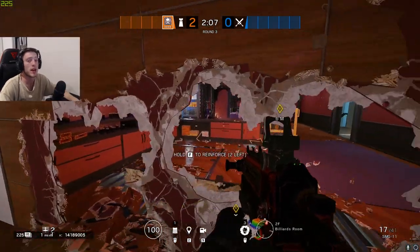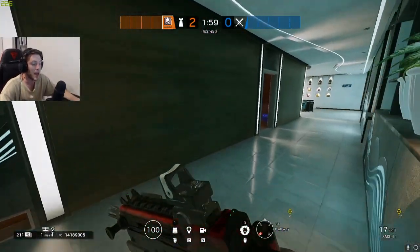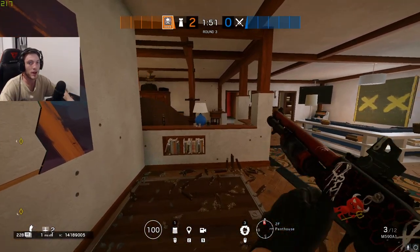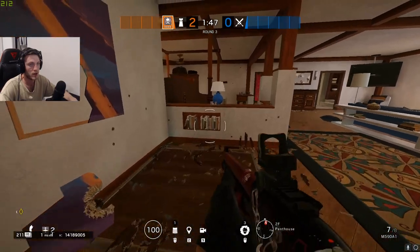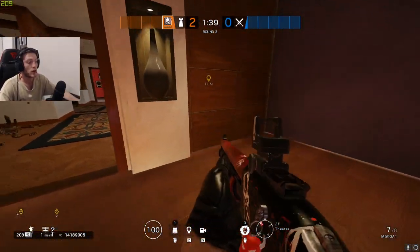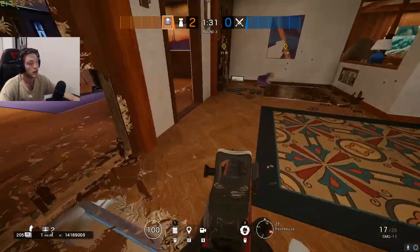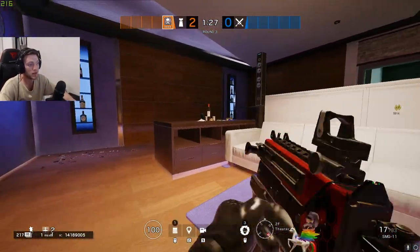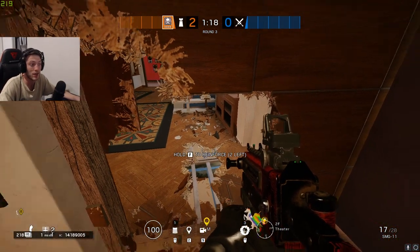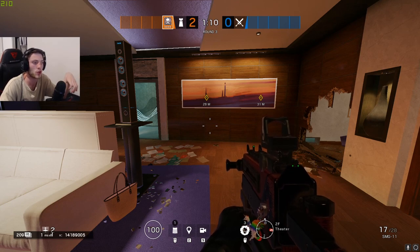This is relevant to every bomb site — there are specific places you should and shouldn't put rotate holes. For example, on penthouse, having a rotate hole on the mirror's-band side isn't smart because the window player can cut off that rotate and force you into one site. Instead, have the rotate hole on the other side so you can surprise the window player. Just be aware of this when making rotates — try not to give the enemy an advantage or pin yourself into a room and defeat the purpose.